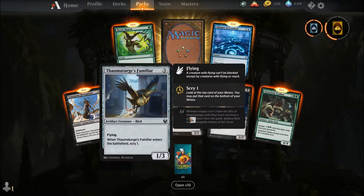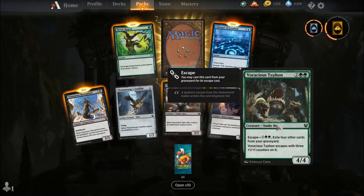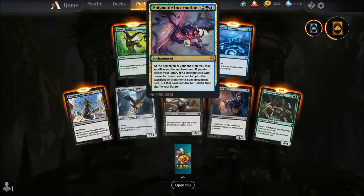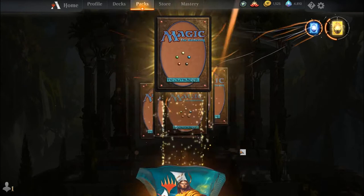Venomous Hierophant, Thelmaturge's Familiar, Discordant Piper, the Goat Guy, Temple Thief, Voracious Typhoon, Mystic Repeal, Glimpse of Freedom, and our rare is the Enigmatic Incarnation — basically the enchantment Pod. For two, a blue and a green, you get an enchantment. At the beginning of your end step you may sacrifice another enchantment. If you do, search your library for a creature card with converted mana cost equal to 1 plus that enchantment's CMC, put it onto the battlefield, then shuffle. Maybe some Pod Vannifar decks might be coming out for Standard.